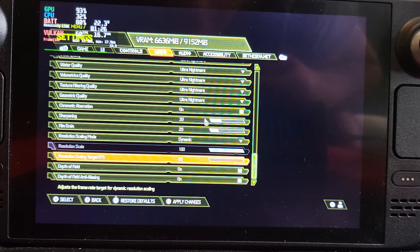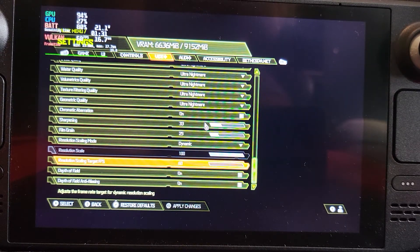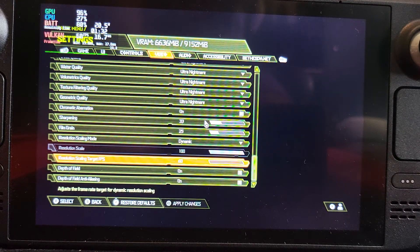It's defaulted to 66, so I can move it up if I want, but I'm just going to target 60 — that's all we need. What this does is it will lower the resolution dynamically to try and get as close to 60 as possible, and it stays solid at 60.